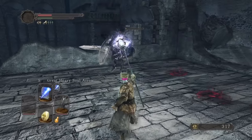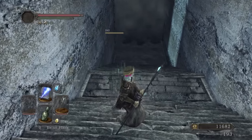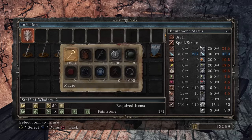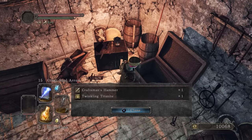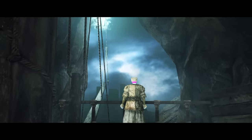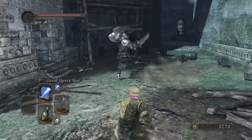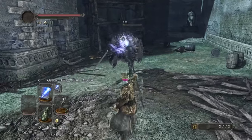In the Lost Bastille, we kill Pursuers for Twinkling Titanite, get the antiquated key, and open McDuff's Workshop. He infuses our staff with the Faint Stone, and we can get McDuff to move for another Twinkling. We need to unlock the other route into the Lost Bastille, so we take a boat from No Man's Wharf. This route has another Pursuer who we kill for another Twinkling to level the staff to plus 3.